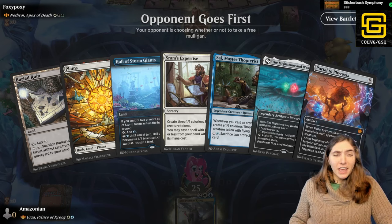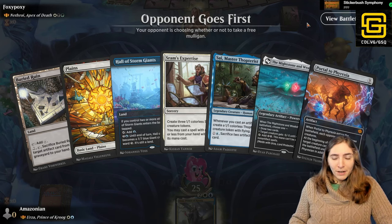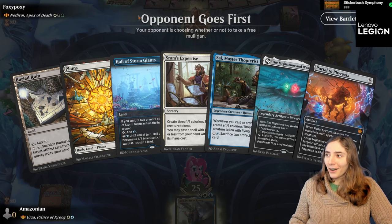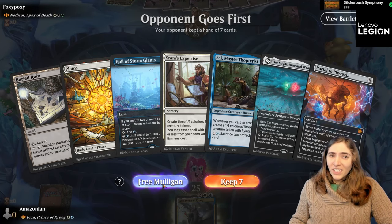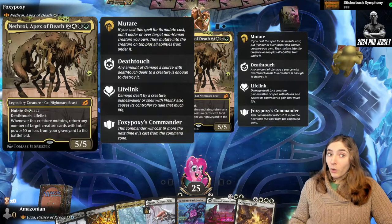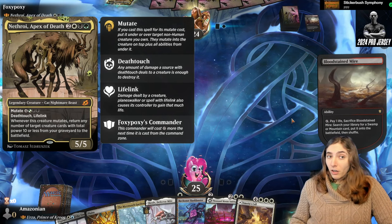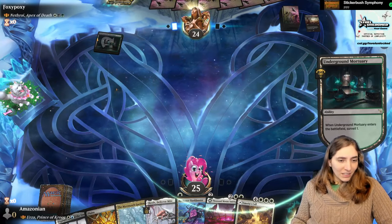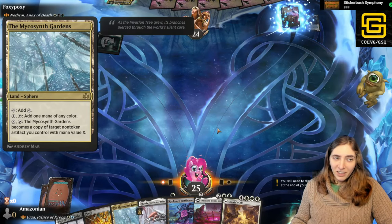Next up: Nethroi, Apex of Death. Nethroi mutates to reanimate, bringing back lots of little dudes from the graveyard and putting them into play based on their power — they have to have a total power of 10 or less between all reanimated cards. I have 3 mana here and a good 3-drop, but I'd really like something on turn 2 or turn 1 because our opponent is going to be playing a lot of cheap creatures. I expect mana dorks coming out on the early turns, so I have to be ready to deal with those. I have a lot of white cards in my hand and a way to generate blue mana — just toss a little extra with the Mycosynth Gardens.